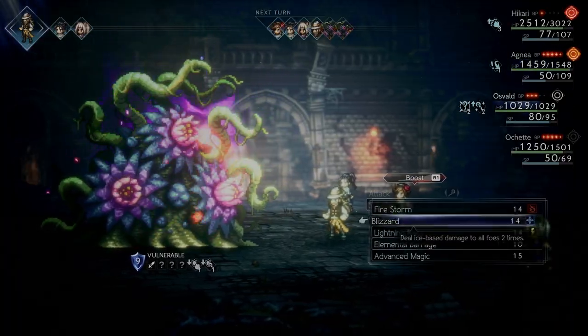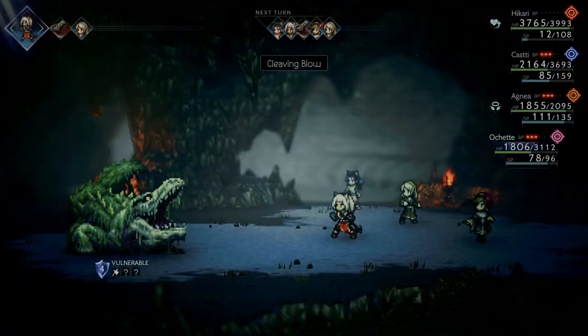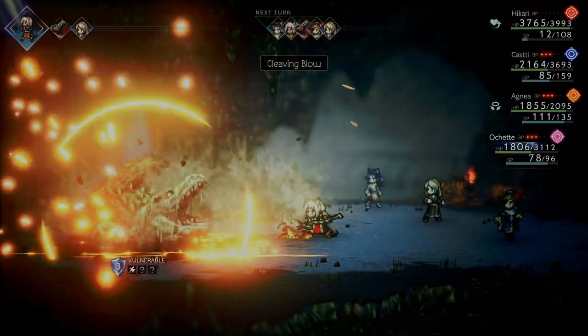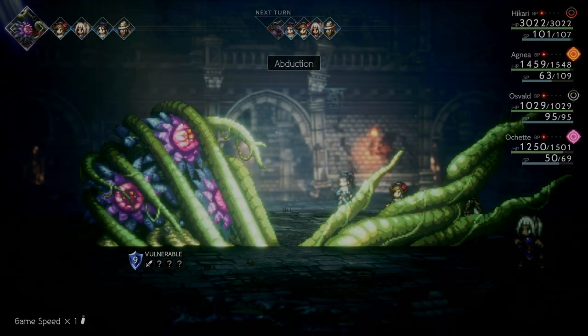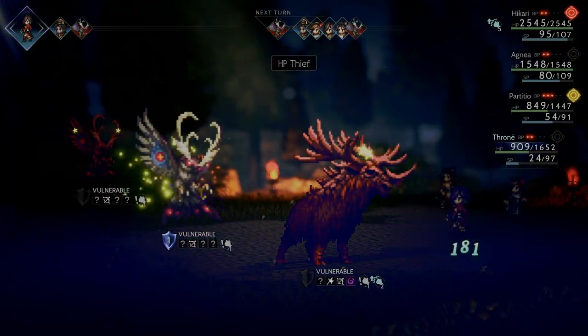Even the presentation of battles got an upgrade — from the way the camera swings as you unleash a powerful attack, to the improved attack animations of enemies and your party. The boss animations are definitely the star of the show, but the skill animations are just as impressive.